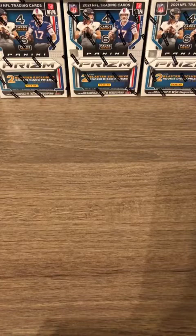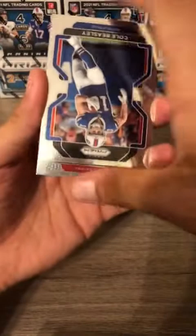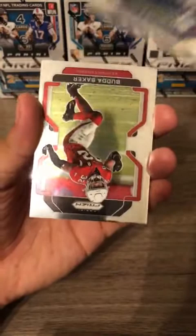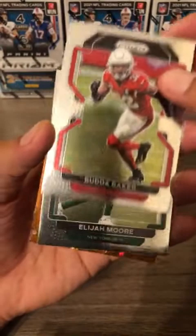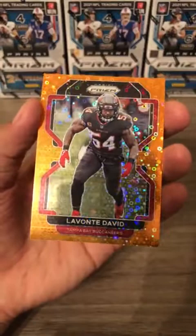We have four blaster boxes left — let me make sure no one's trying to get into the Facebook group. Moving on to our second blaster box. On top is Cole Beasley, then Budda Baker making his second appearance, Elijah Moore rookie card — pretty good one — and David for the Tampa Bay Buccaneers orange disco.